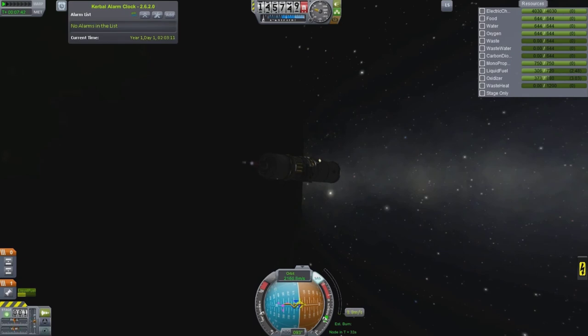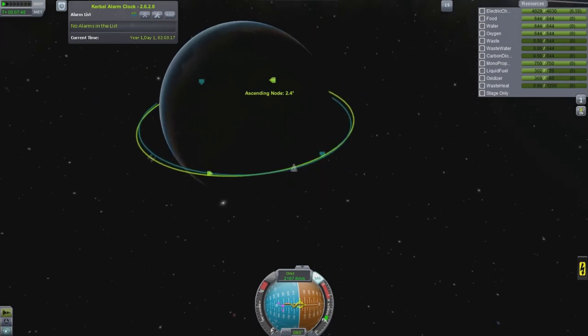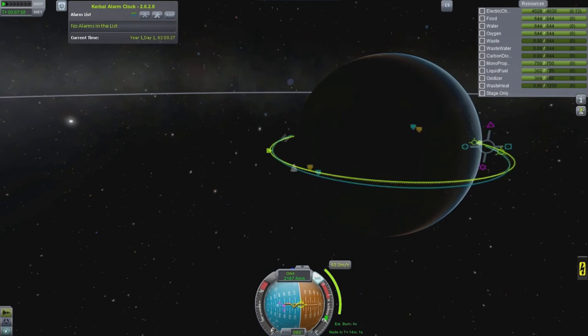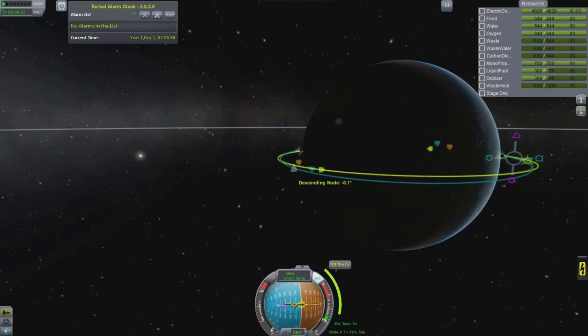I've been playing this for a while without MechJeb just to try to get back into the swing of things, because it's a perishable skill. I haven't done manual rendezvous and docking since probably version 0.18 or 0.19 - it's been a long time. I just had to get back into figuring out how to do it.